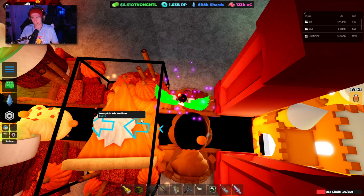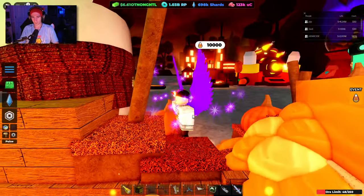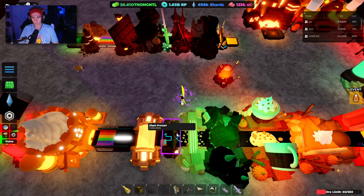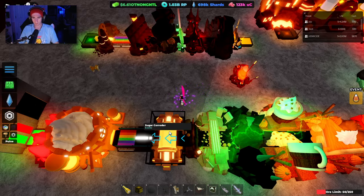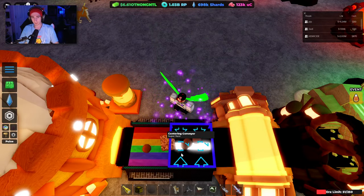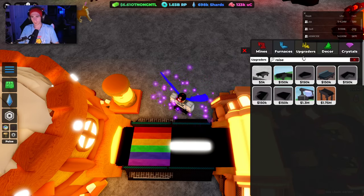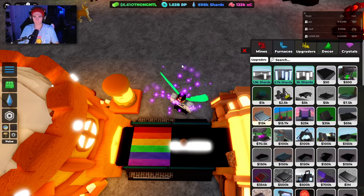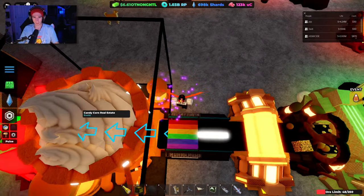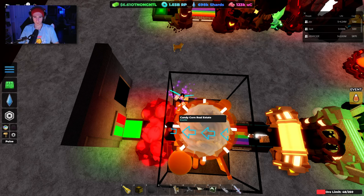Ore caramelizer and pumpkin pie refiner go after, as those are raised items. You'll also notice these are raised: pumpkin spice refiner, frankencupcake, grand wafer, giant pretzel, and sugar corroder. We found this was a pretty efficient addition: take four conveyor walls, a centering conveyor, and any fast conveyor — you don't need ultimate conveyors, but I use those. You could also use plasma conveyors. It does prevent ores from falling out of the sides due to item issues with candy corn real estate, so just something to consider as we were having some problems with this.